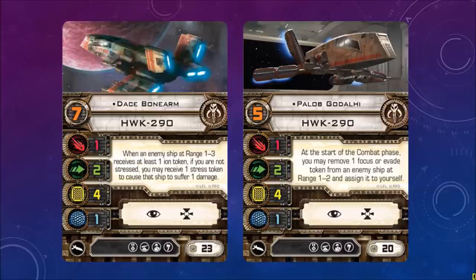Paylob — wow, could they make these names any harder to pronounce? Cost of 20, pilot skill 5. At the start of the combat phase, you may remove one focus or evade token from an enemy ship at range 1 to 2 and assign it to yourself. Sort of works like Wes Janson, only you actually get to keep the focus that you remove.